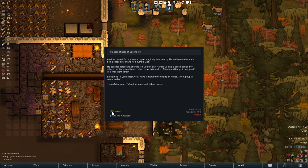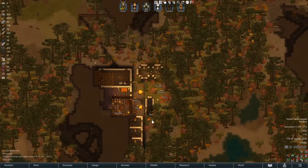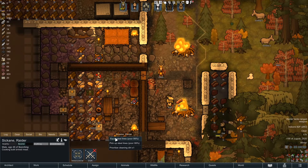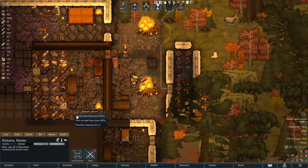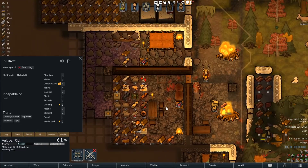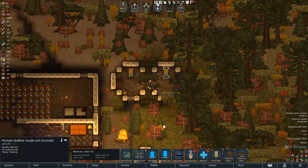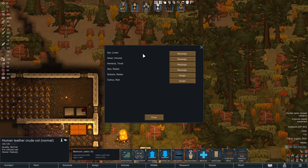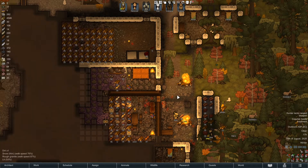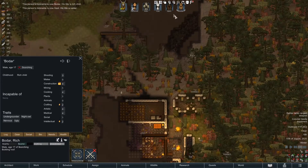Oh look at this — we have four dwarfs coming in but two new pawns! Sickane and Voltras. Welcome! Do we have any weapons, or did we get rid of everything? There's that club — oh he's still carrying it. Unless you're really good at shooting, no — you're gonna be a melee dude. You're gonna be a shooter but I think we burned all the weapons we had. We need to get bedrooms for these lads.